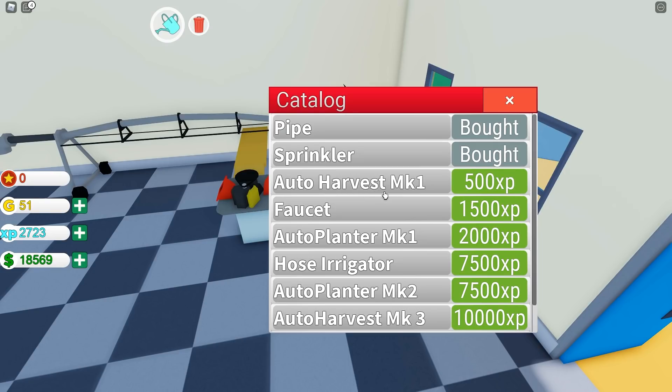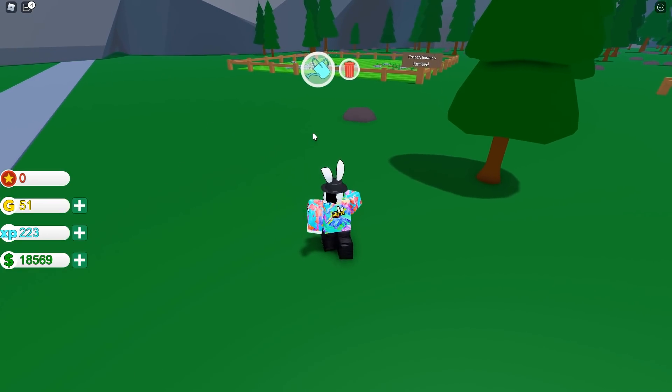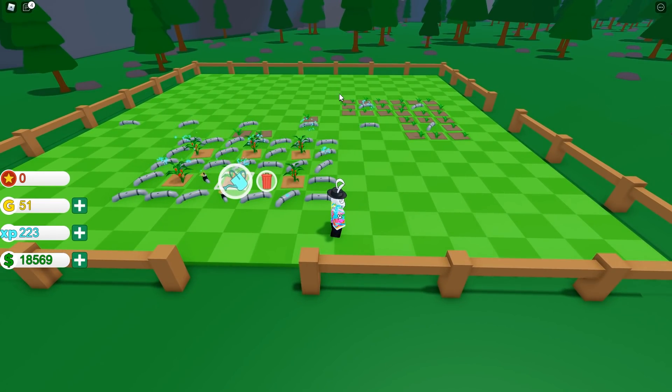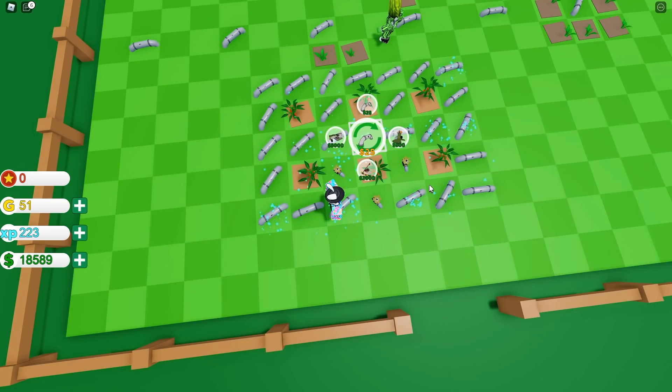I'm going to grab the auto planter as well as the auto harvester - that brought us down to 223 XP, but chili peppers are insanely OP so I'm not worried. I'll remove one pipe in the middle and place the auto harvester. It costs $2,000 and the auto planter costs $5,000 - not a big deal since I have the money. Here's what the auto harvester looks like: as soon as my crops are available it does a little spin and picks up every single one of my crops. Actually, checking it - it only picks up the two in the middle, so I'd need one on each side too.